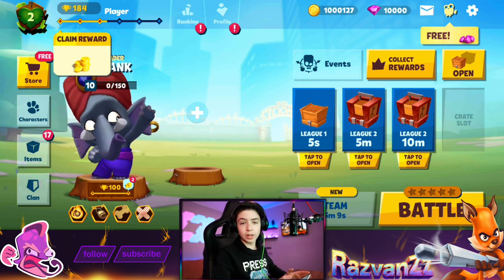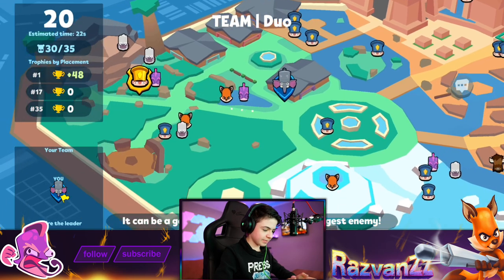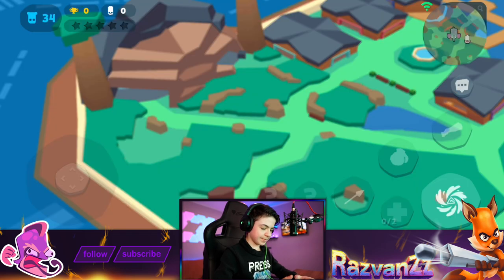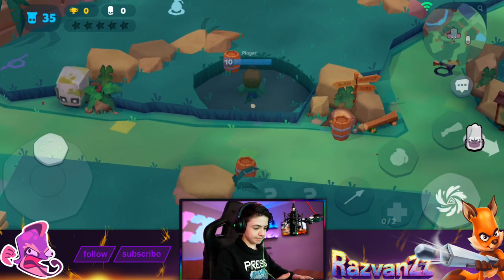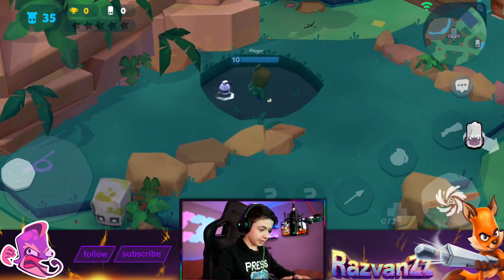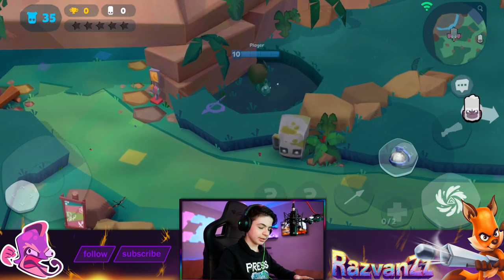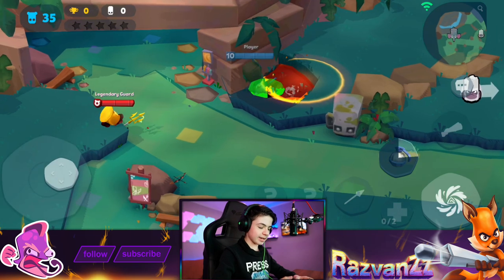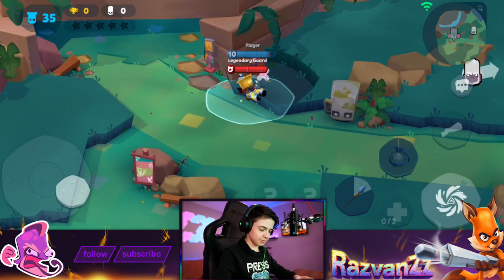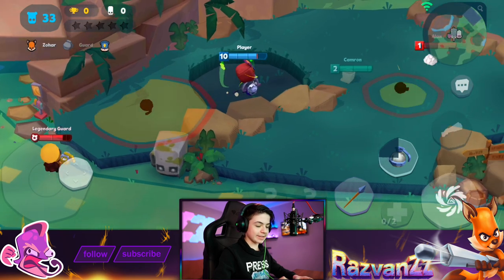Now let's play another match, and we'll call it a day. Let's do it. I want the legendary guard. Come here, boy. He's pretty far away, but we'll get to him. At this speed we'll probably not, but I don't know — just gotta believe. You better believe it! I mean, this guy is kind of like Brawl Stars, if you think about it.